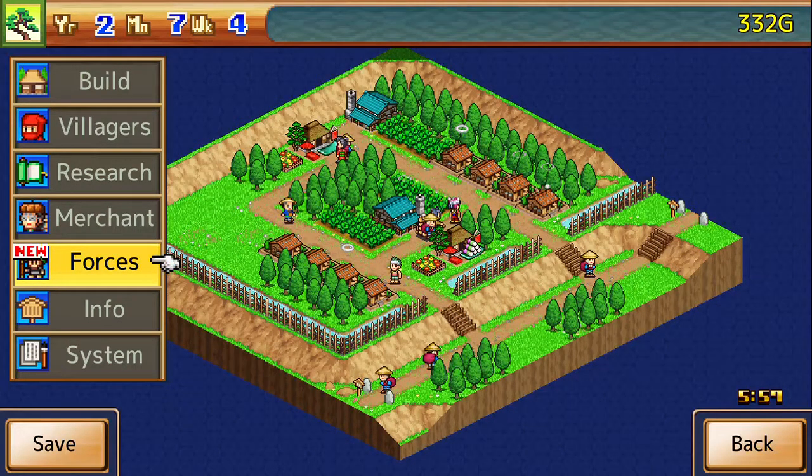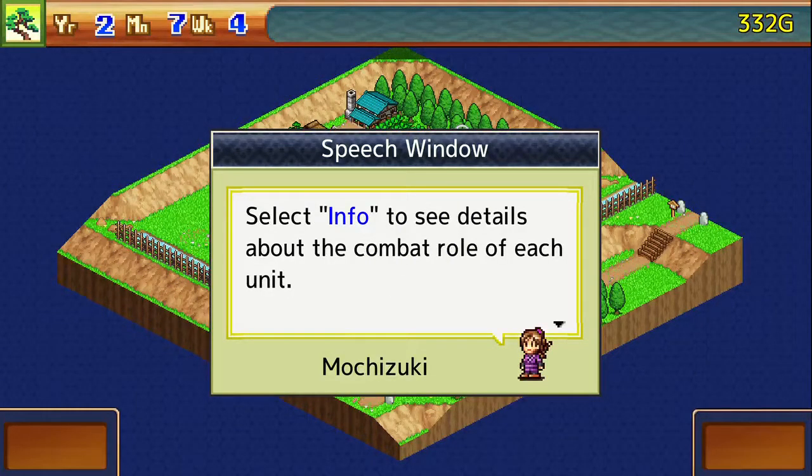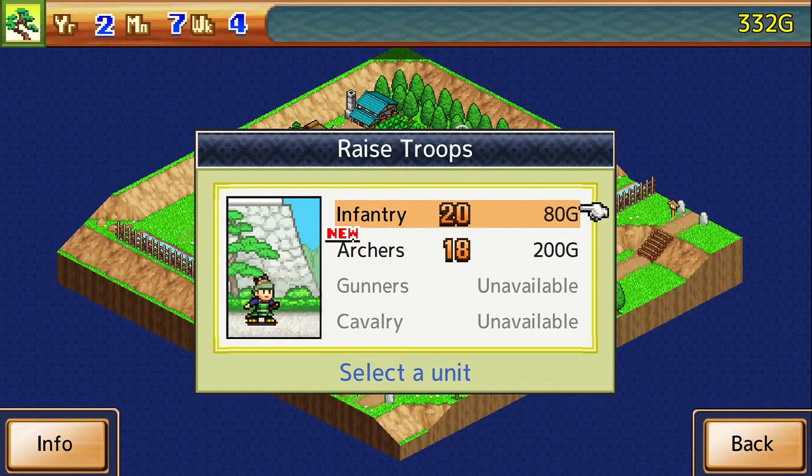Ninja Zan's saying: deal with it. Mola! Hey Mola, happy new year — happy new year and welcome to Ninja Village. So forces: here you can contribute funds to raise troops for the Shogun's Army. Select info to see detail about the combat role of each unit.